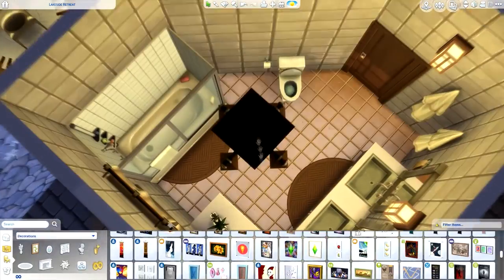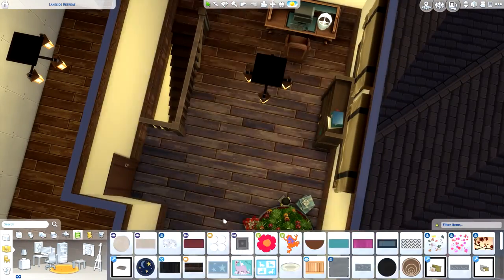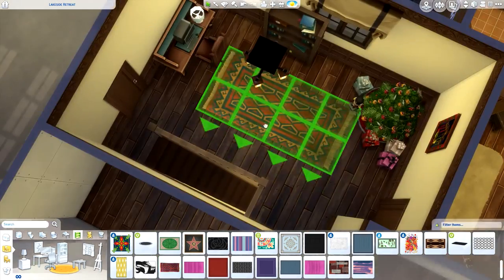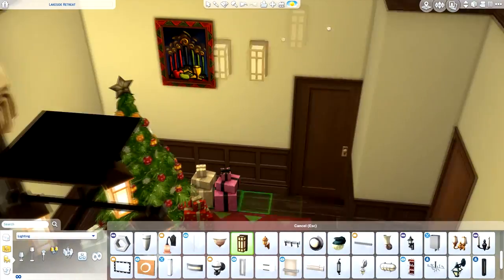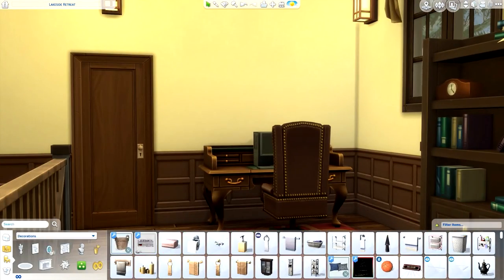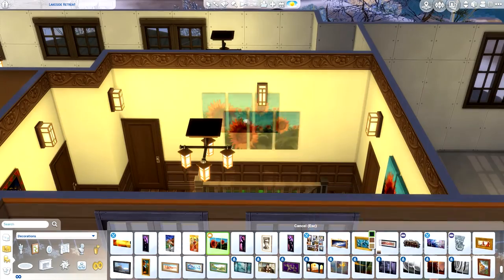The bathroom upstairs is pretty much the same as the one downstairs — I just changed up the colours very slightly and the positioning. Here we are with the landing, which is the other Christmas tree. There are two Christmas trees in this build. For the upstairs it was kind of hard to make it Christmassy apart from this landing area, so I did have to include another Christmas tree. The rest of it isn't really Christmassy but it is cabin-y I suppose.